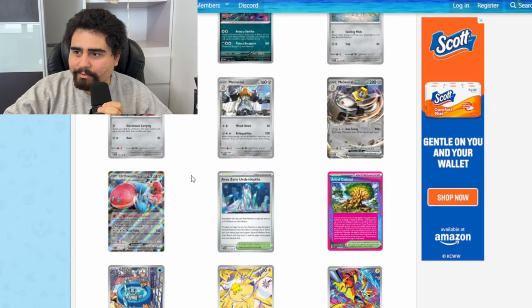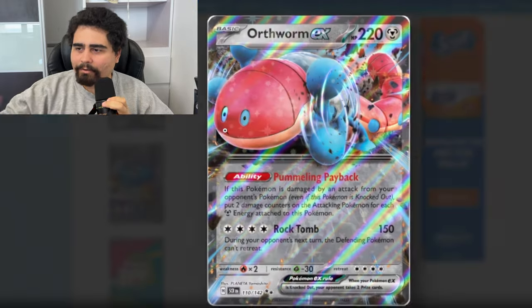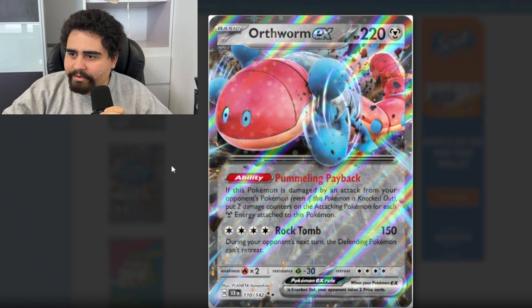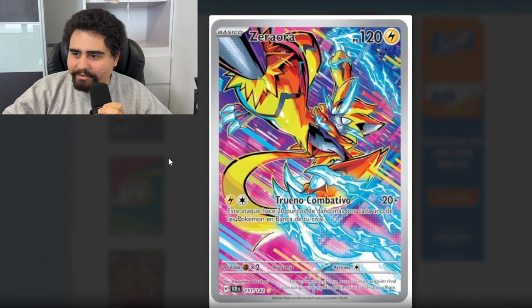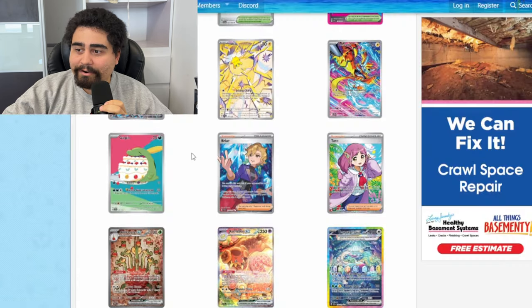We have the Melmetal ex. Its ability reads: if this Pokemon is damaged by an attack from your opponent's Pokemon, put two damage counters on the attacking Pokemon for each Steel energy. That sounds pretty good. Zeraora is not in English — it's in Spanish, looks like 'Combative Thunder' or something. We have the Joltik with the IR, which evolves into Galvantula, which is not here.